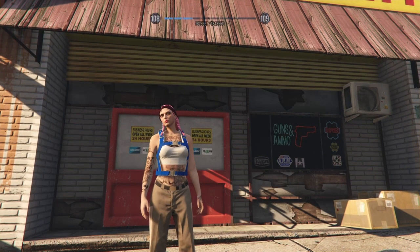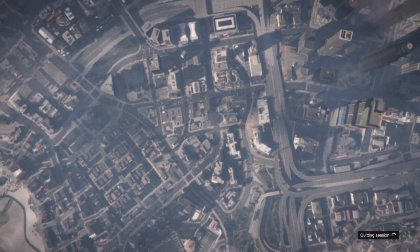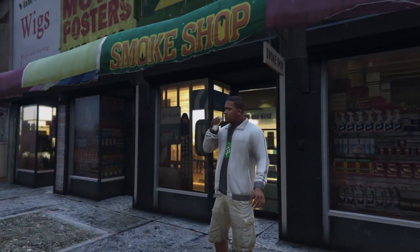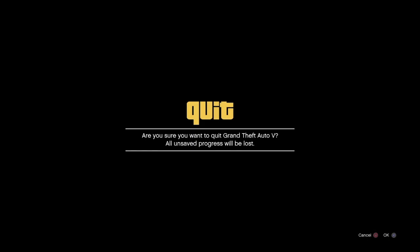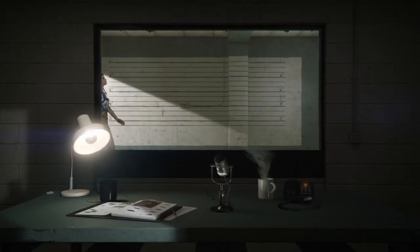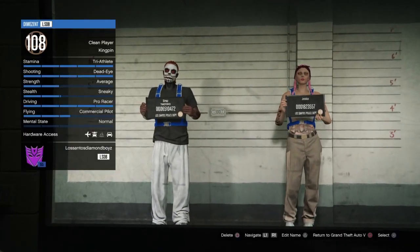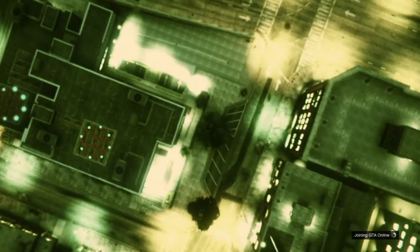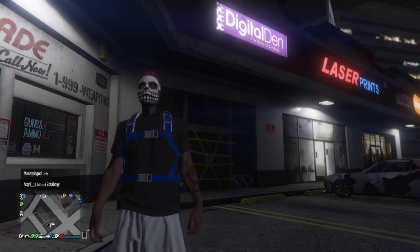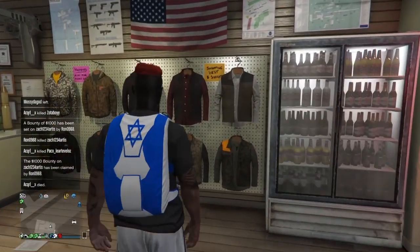Hold down on the d-pad and switch to any story mode character. We're going to repeat the same process for the character we DO want the duffel bag on. In story mode, hit options, go to online, choose character, and select that character — for me it's my male GTA Online character one. Head to a gun shop with this character.